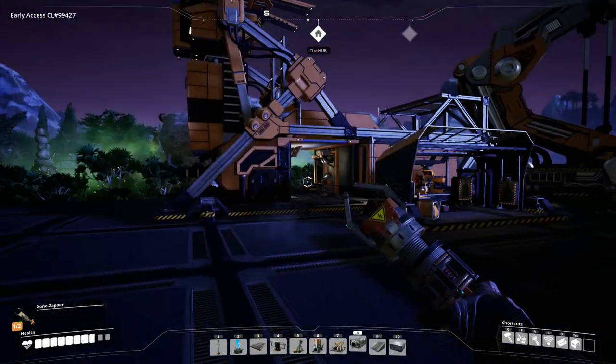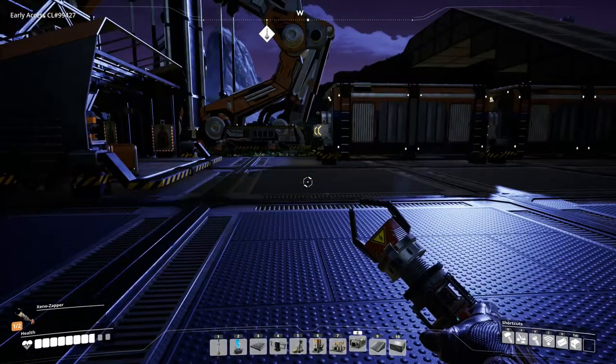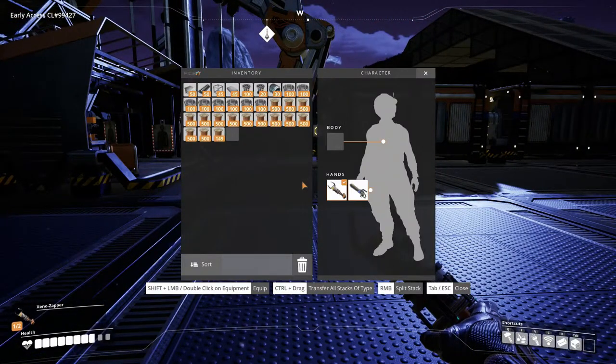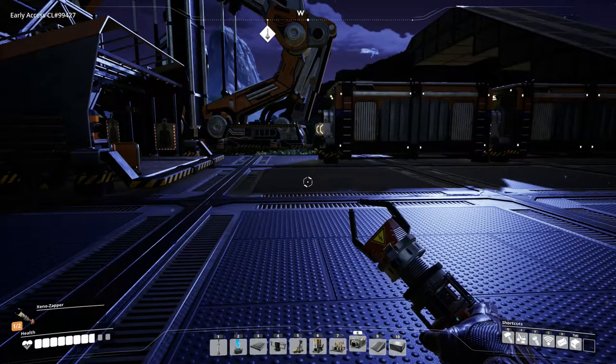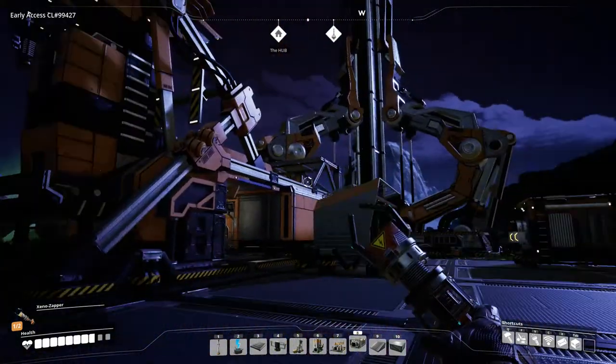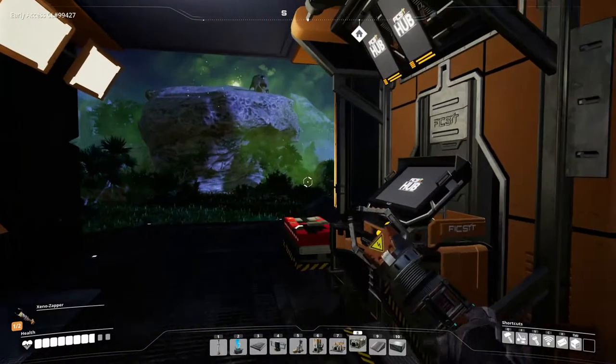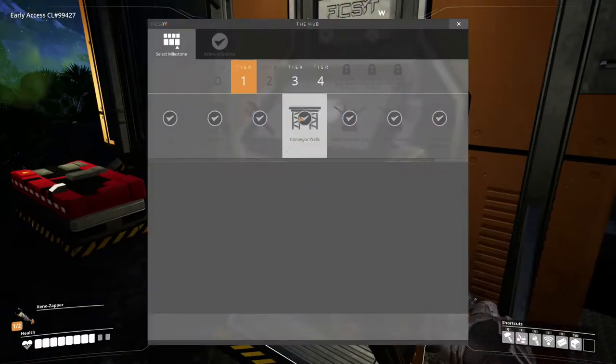So through the magic of editing, we are back, and lots of time has actually passed — we got everything we need in order to finish every single tier. So it's just a question of loading it up, watching the ship go, bringing it back, and doing that over and over until we have all of them done. Let's get it started.